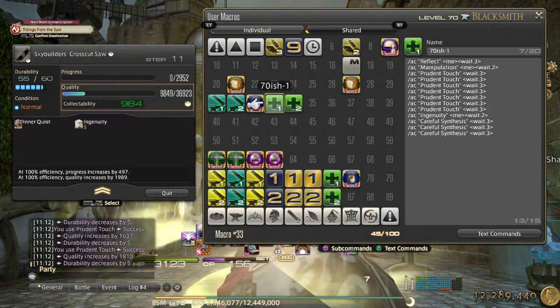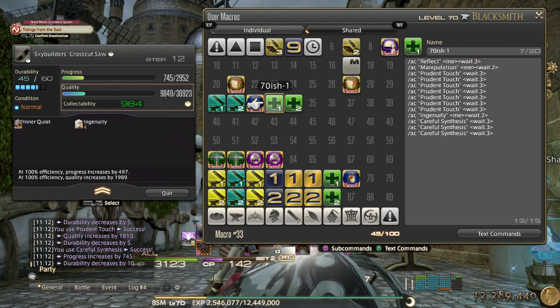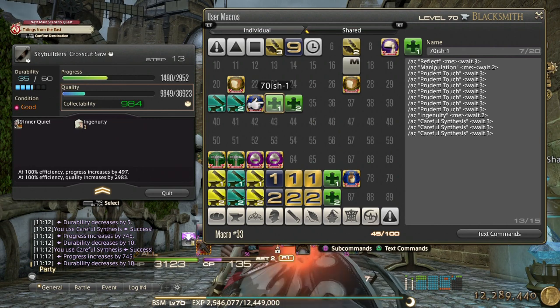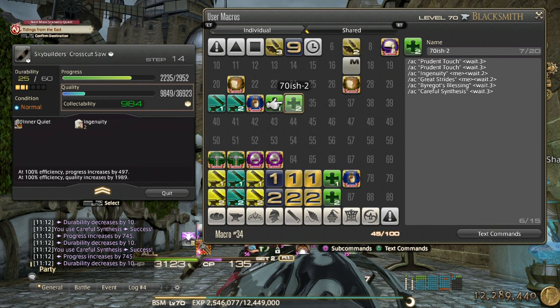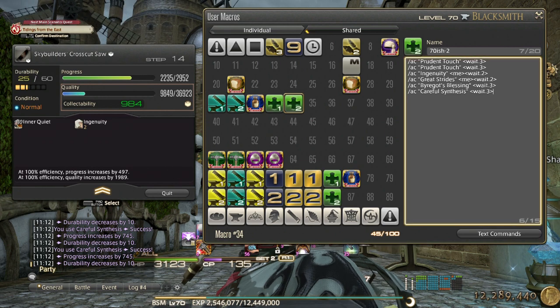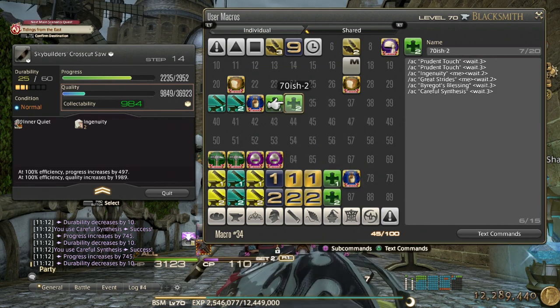I'll tweak this macro for when I get to fresh level 70 on my beginner's guide, so it should be fine. Overall I think this is decent. In macro number two, if you happen to have 18 more CP than me — for example, Sol of the Crafter gives you 15 CP — then you can use Innovation after the Ingenuity in the second macro, and that will increase the quality bar even more.